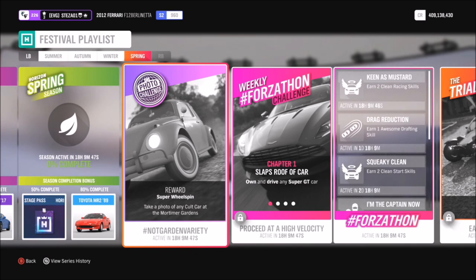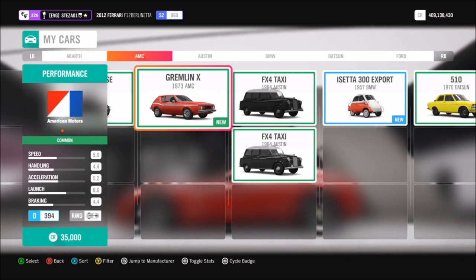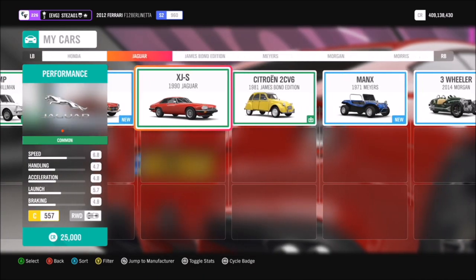This one's called Not Garden Variety and wants you to take a photo of any cult car at Mortimer Gardens. So first of all we're going to select our cult car. If you hop into your garage and filter them just to show cult cars, it will show you which ones you own.